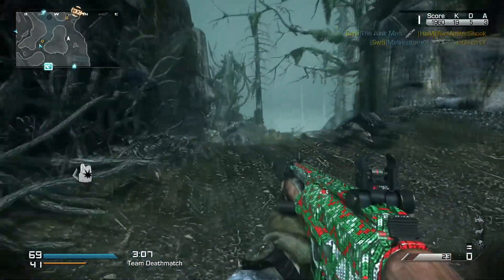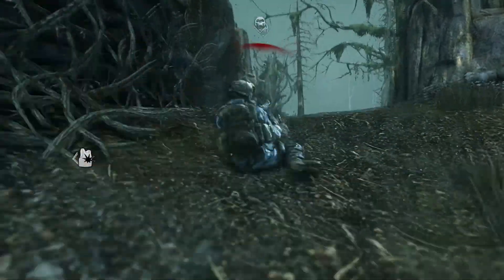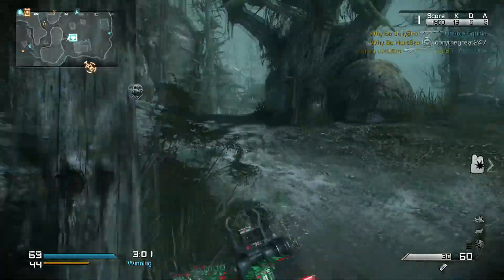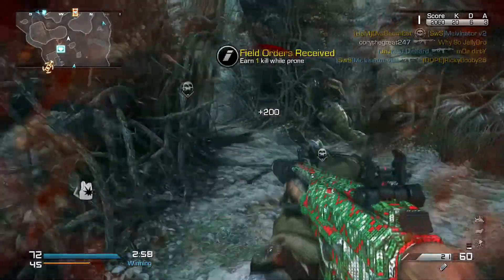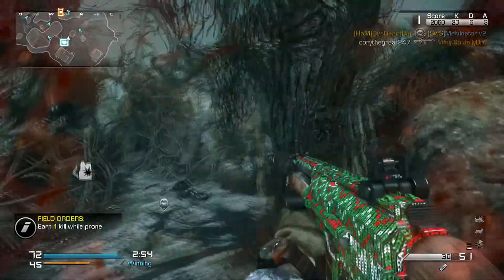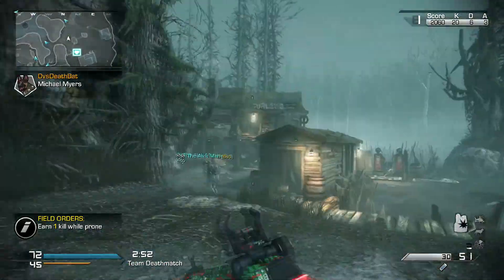There's also a second alien — it's smaller but can turn invisible, jump like crazy, and even teleport, which is pretty wild. Overall it's a really good Extinction mode and I'd highly recommend it.